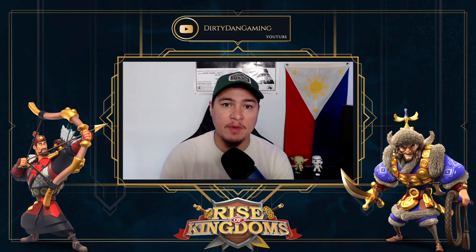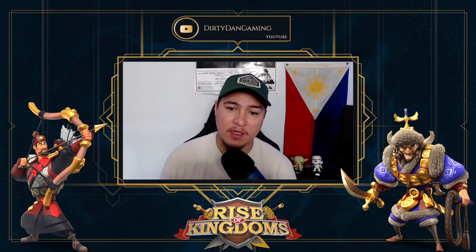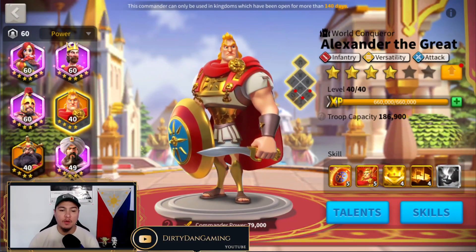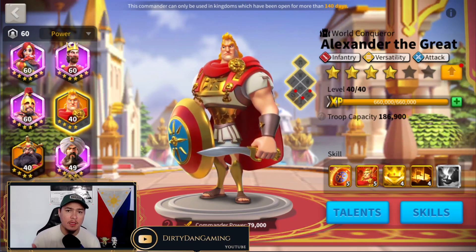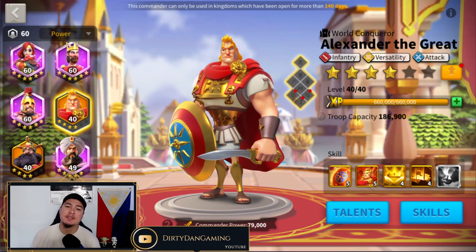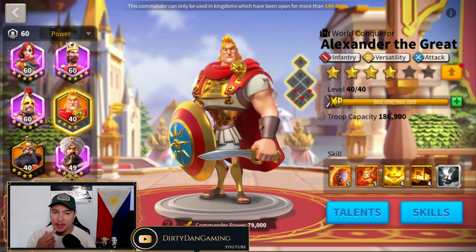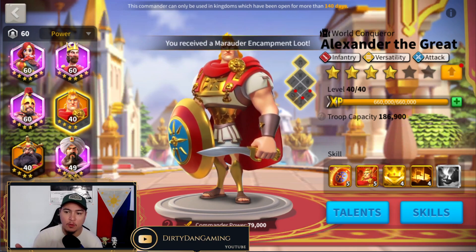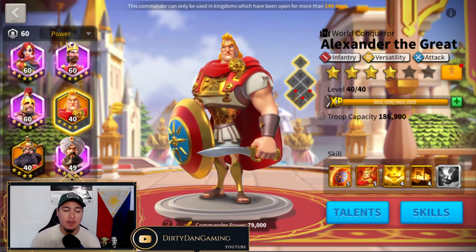Our last Wheel of Fortune commander that we covered was Genghis Khan, and we will be covering the next commander in that sequence. The next commander you will encounter in your Wheel of Fortune sequence right after Genghis Khan is the man, the myth, the legend — Alexander the Great. He is an infantry, versatility, and attack commander, and I believe other than legendaries, he is going to be the first attack tree infantry commander that you get in Rise of Kingdoms, which is very nice.